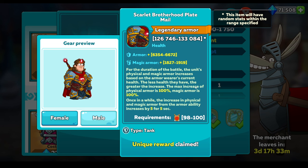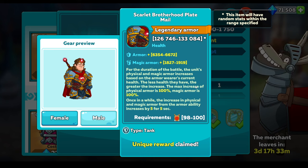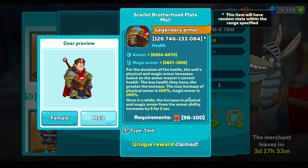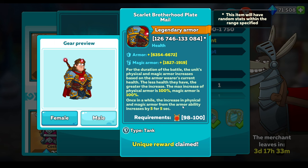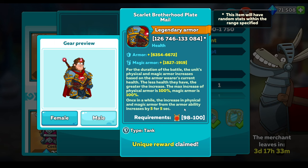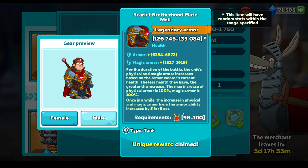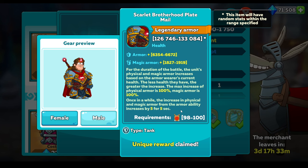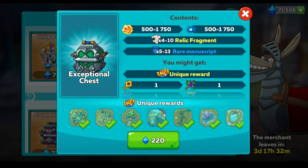For the duration of the battle, this is the tank armor - the unit's physical and magical armor increases based on the armor wearer's current health. Crusader. The less health they have, the greater the increase. The max increase of physical armor is 100% and magical armor is also 100%. Once in a while, the increase in physical and magical armor from the armor ability increases by 5 - that's also wrong, so that needs changing as well. So we don't know what that is. Here we are again - two items that are not how they should be.